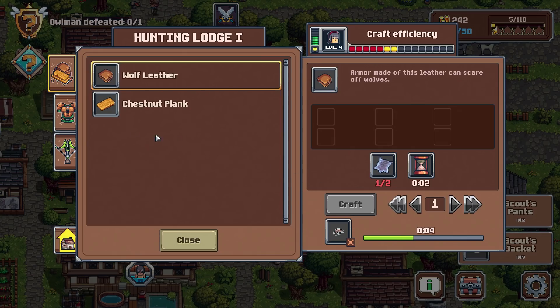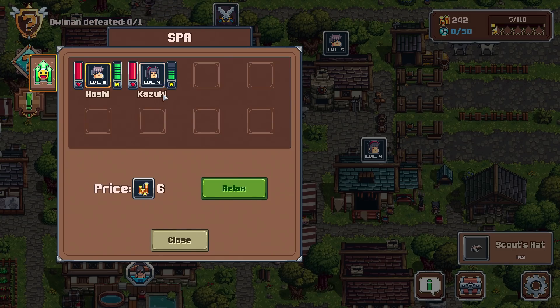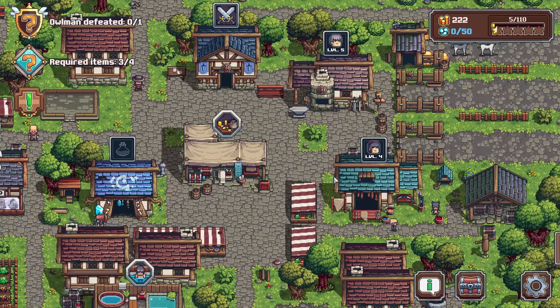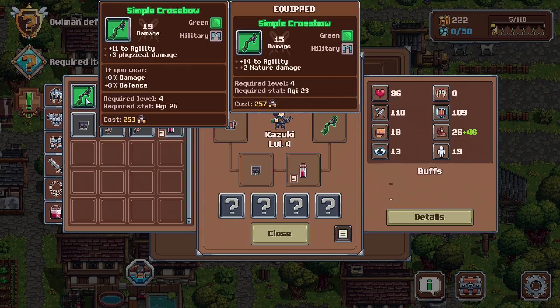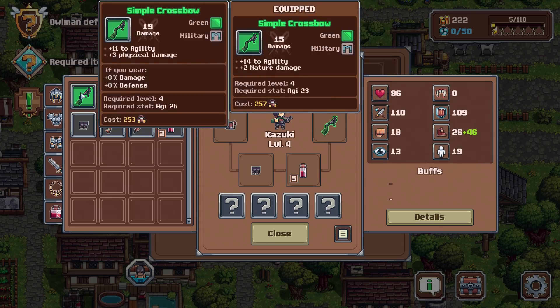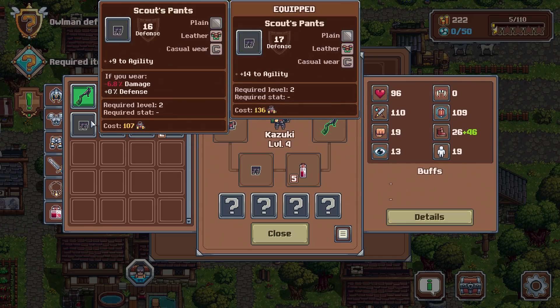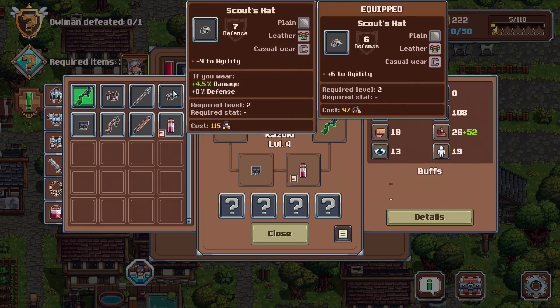Maybe I should have Hoshi do it instead so there's a lower chance that we'll make an amazing one. Let's get you a quick relax. Let's have a look at this simple crossbow — is it any better? This one is 14 to agility, plus two nature damage. That one is 11 to agility but plus three physical damage. I like the 14 to agility myself, so we're going to keep that.